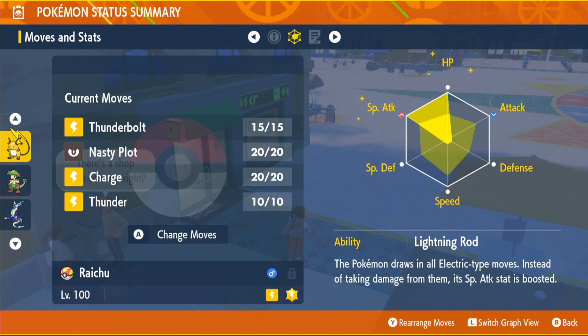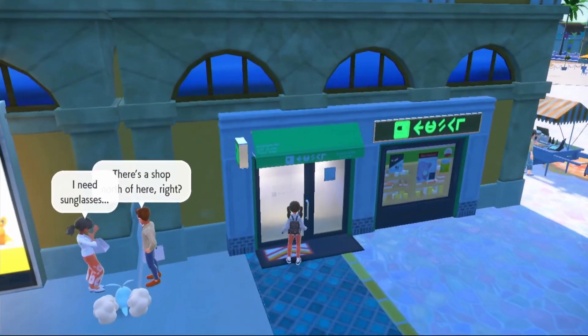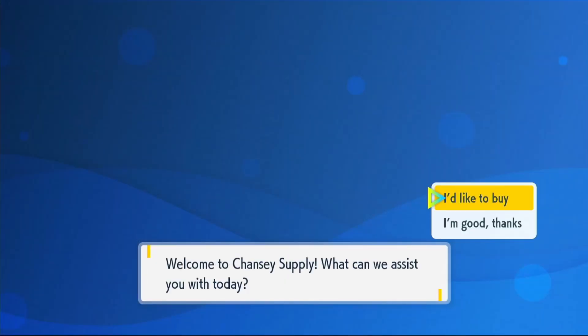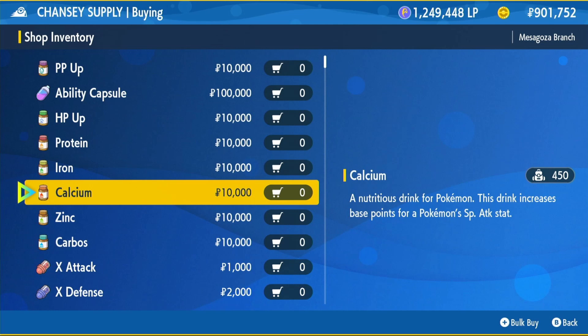Now click LB and look at our EVs. We have EVs into Special Attack and HP — this will maximize our chances of winning. We want that max Special Attack and that max HP so we can live even longer. If you don't know where to get the actual EV items, you can just go back in the Transy Supply Shop — they will be expensive though. To get to your max HP and max Special Attack, you're going to need 26 HP Ups and then 26 Calciums. This will cost you $520,000, so I hope you've been saving up.